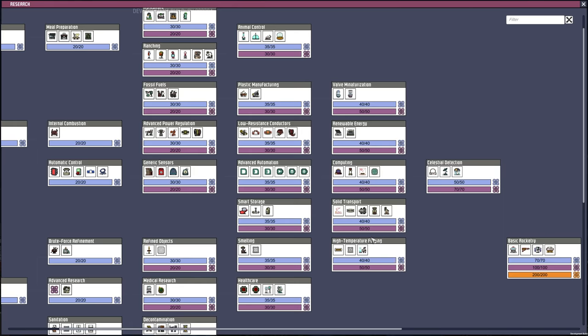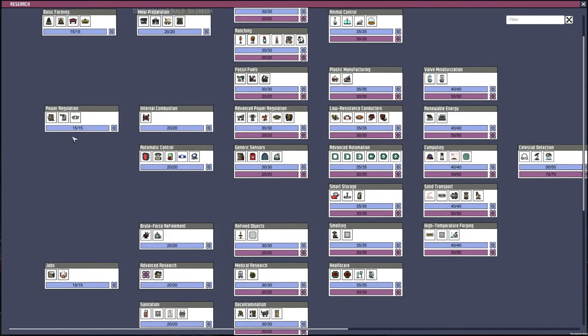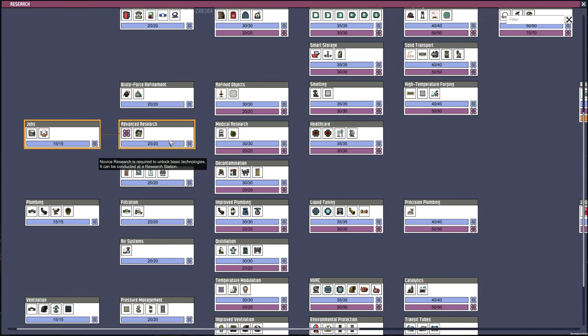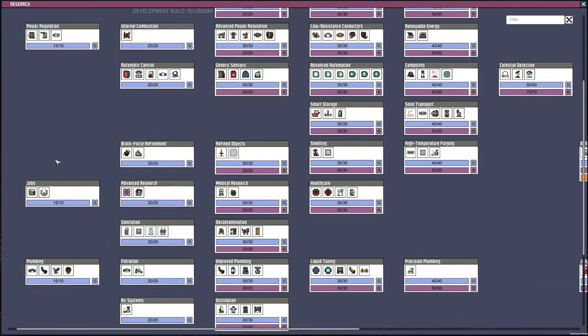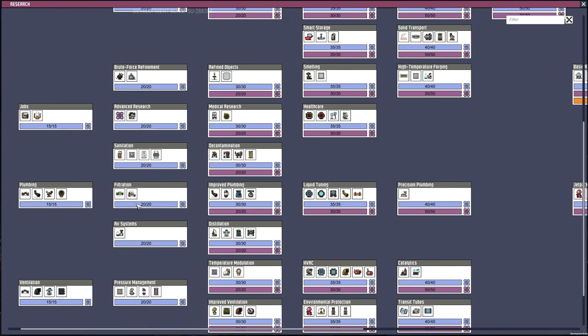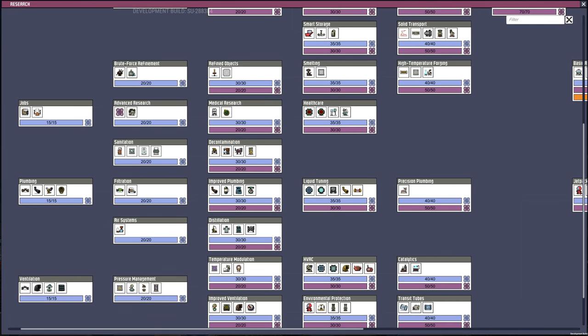I'll start with the research tree because there's some small changes with it. Advanced research used to be kind of over here, and now you can research these first two tiers of research without having to build the supercomputer first. So that's a small minor change.